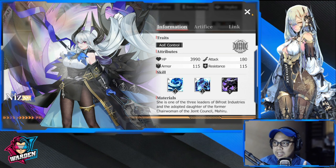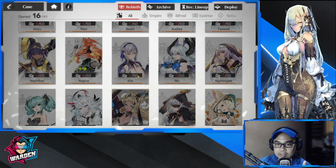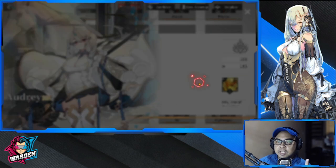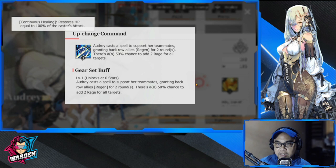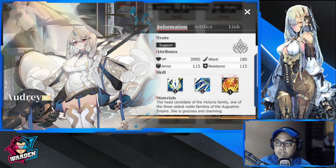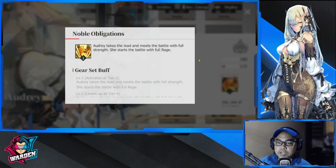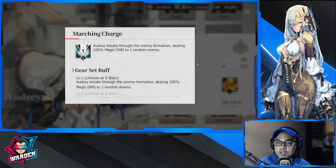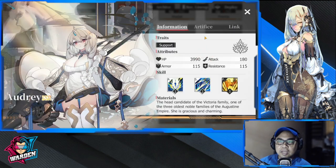Your next reroll candidate would be Audrey. Audrey is one of the best supports we have — she casts support for teammates, adding two rage to all targets, which makes your team faster. Audrey is one of the best supports we can have, especially for rage generation.